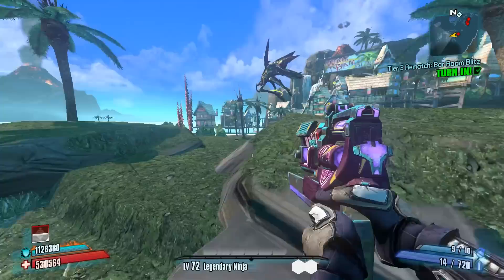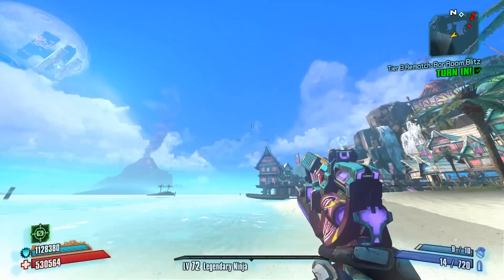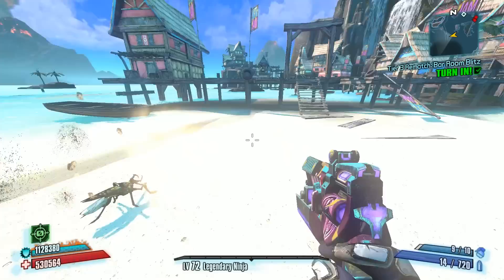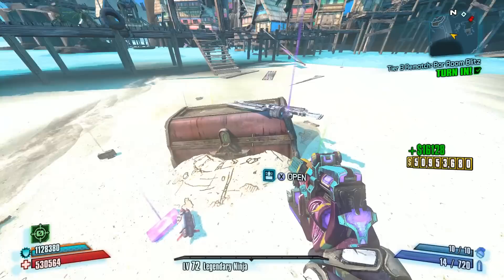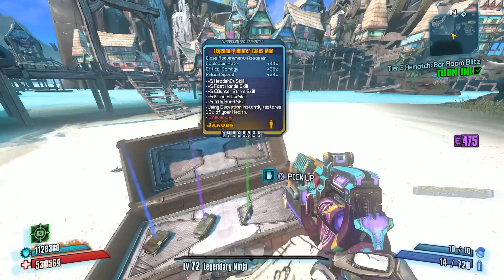I do thank you guys very much for watching — I appreciate it. If you haven't yet taken the time to subscribe, please do so, that would help me out a lot. So here the Varkid is finally going to land and we're going to see that treasure chest. We got a purple Vladov sniper rifle before we opened the chest, and inside we got the legendary hunter. I hope to catch you next time — bye guys, and good luck looting.